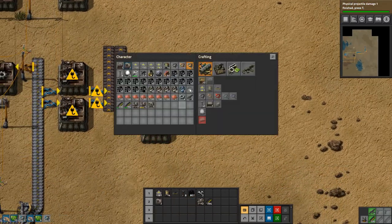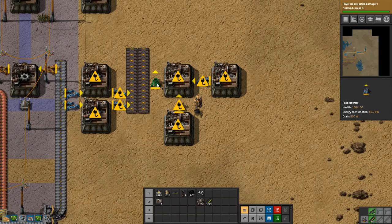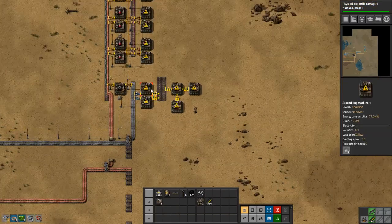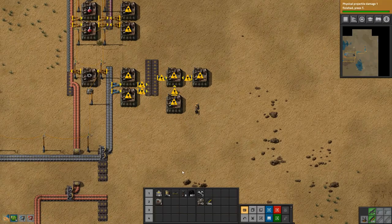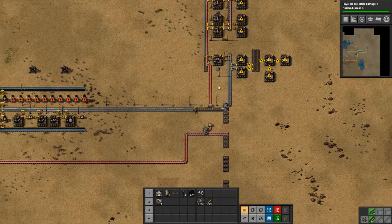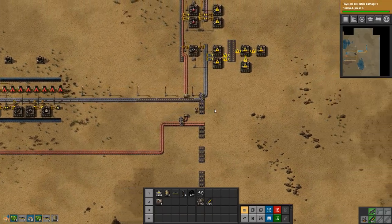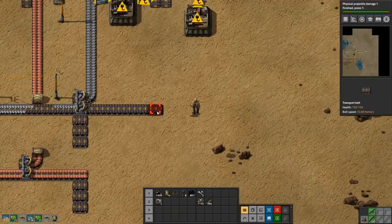We can actually tell this guy to do that. And then we need more fast inserters — can we make some? Yes we can. So we put this here and let's put it up in line with this one. And get this going. We want input of iron, and then we need a long-handed inserter for the output. We can start pulling up some materials here. We need some splitters, which we need iron for.